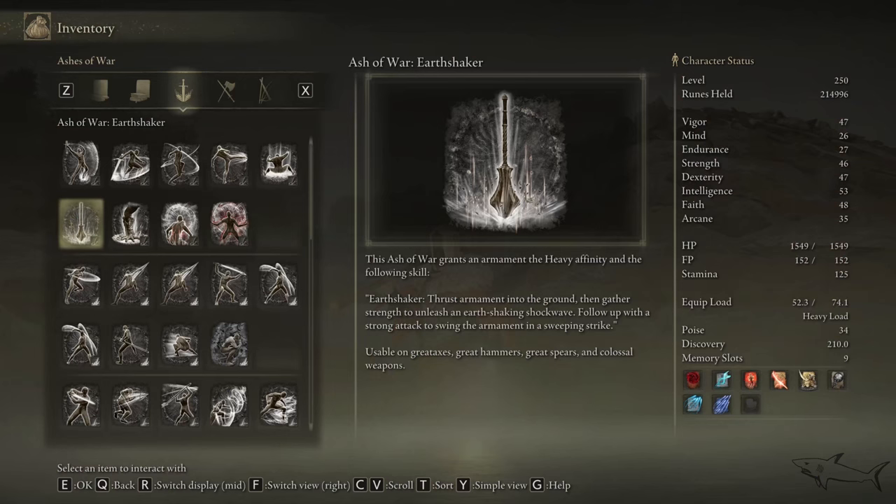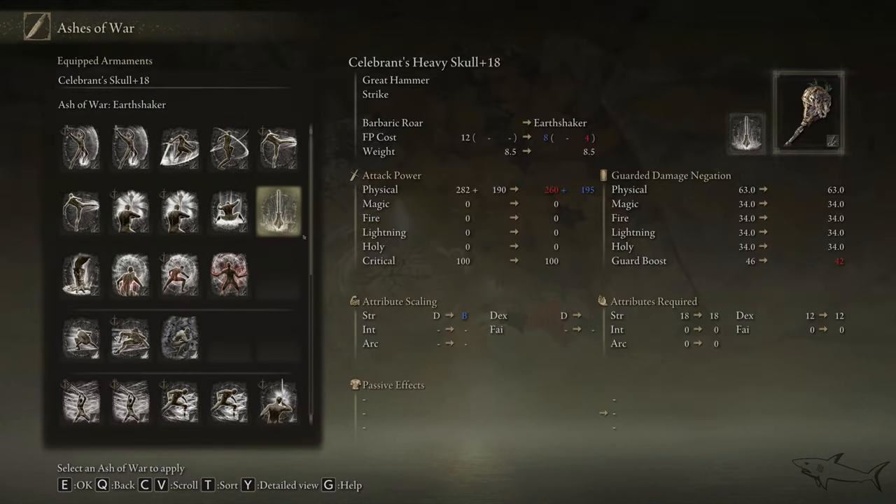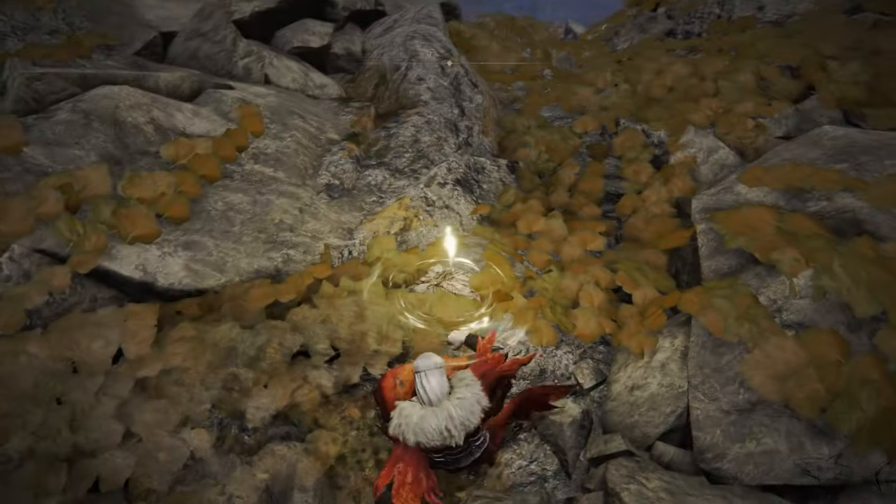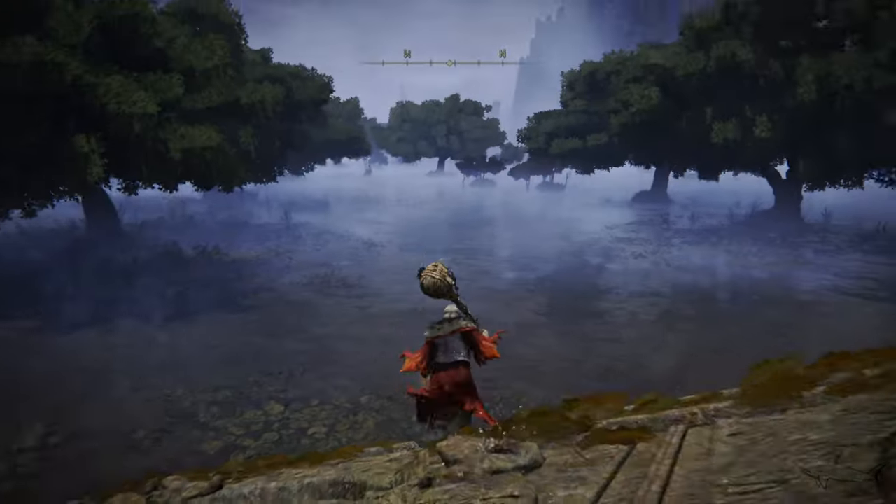The Earth Shaker ash of war is usable on great axes, great hammers, great spears, and colossal weapons. You cannot put it on swords — too bad — but the mace I have is quite good for this ash of war. That's the one I'm going to use it on with the blood affinity, like I mentioned. That's the best option for me.